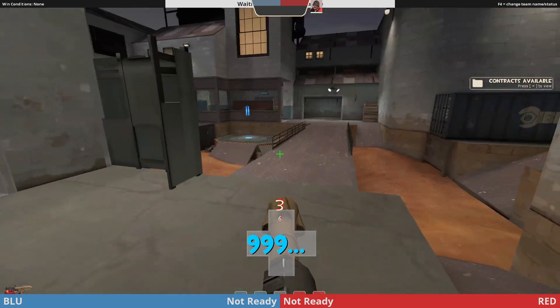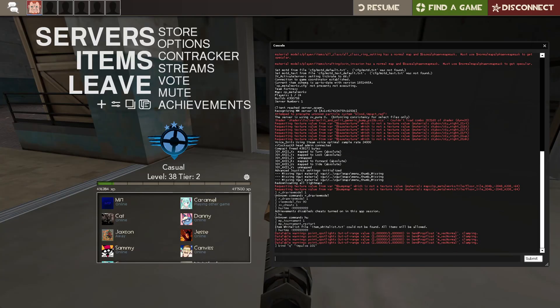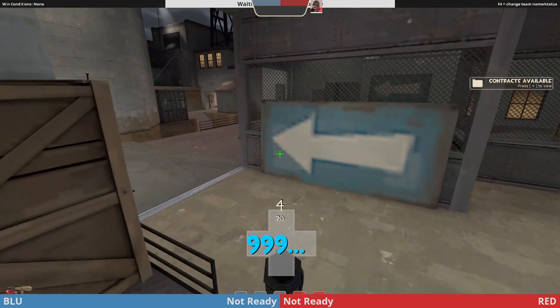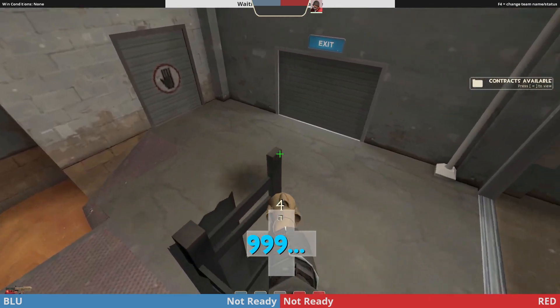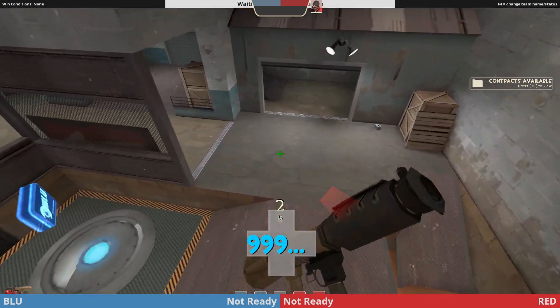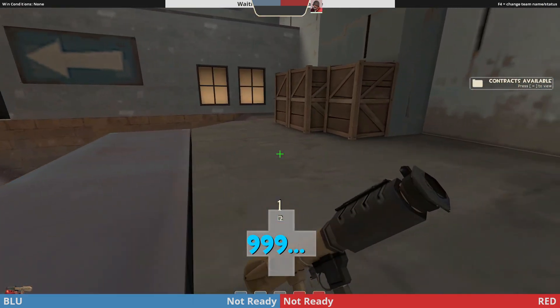Now let's go over holding last. The best way to hold on this map with even ubers: your pocket plays on this high ground, your roamer plays on this little house, your medic, demo, and pocket scout all play on the bridge.